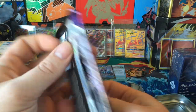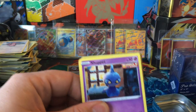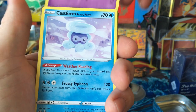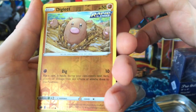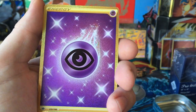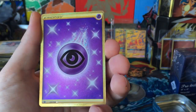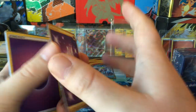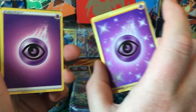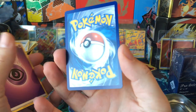Got Chilling Reign here. Shopify, Gastrodon, Gastly, Cubfu, Stufful, Hatenna, Diglett — okay, it's already worth it! We got the psychic energy secret rare. Not too bad.